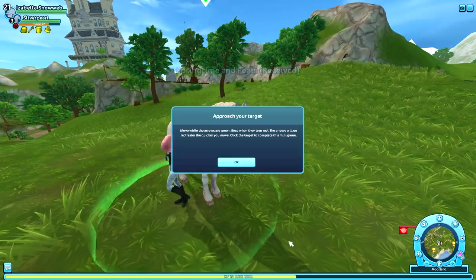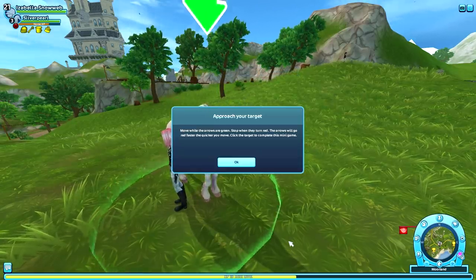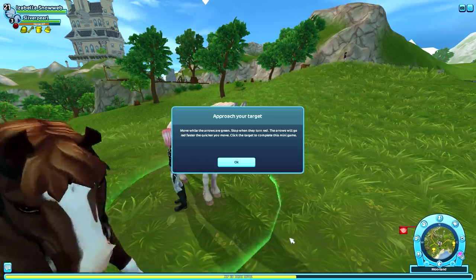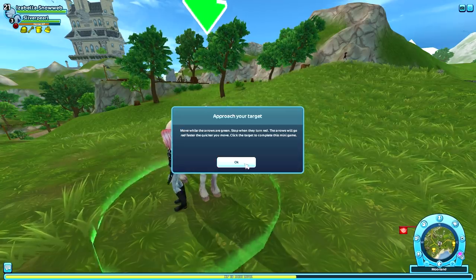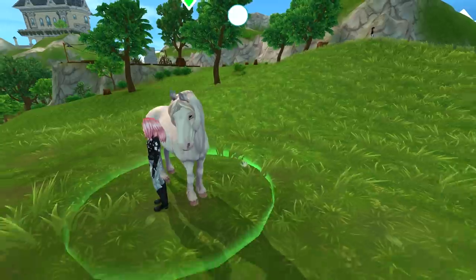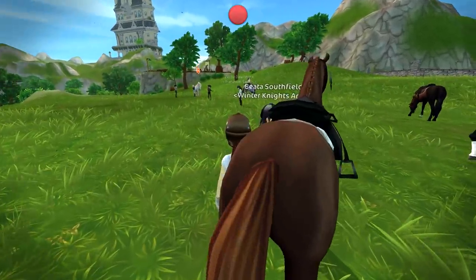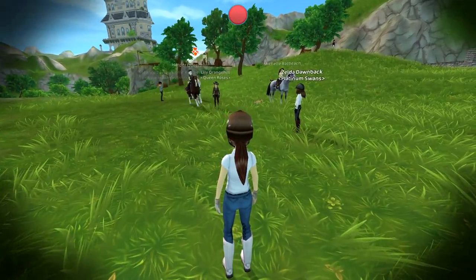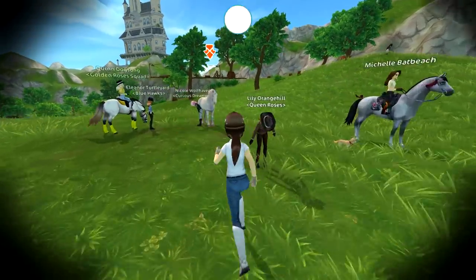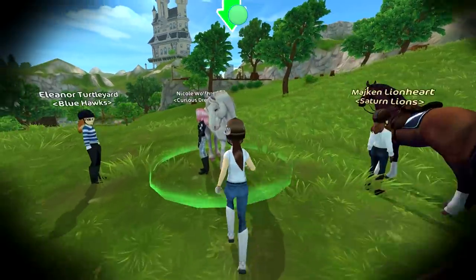Pregnant mares tend to be skittish, so you need to approach her carefully. Here we go — we have to approach the mare. The mini-game says: move while the arrows are green, stop when they turn red. The arrows will go red faster the quicker you move. Click the target to complete the mini-game. We are almost there — I can click on her now.